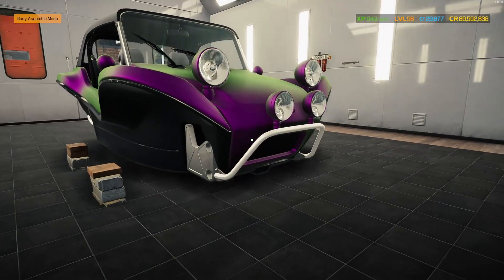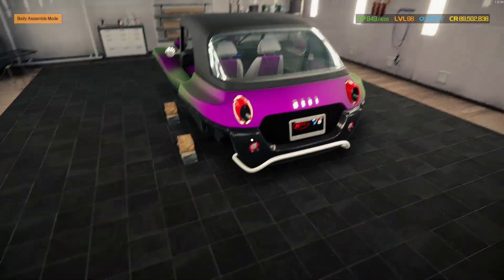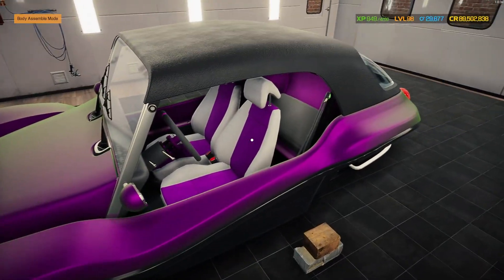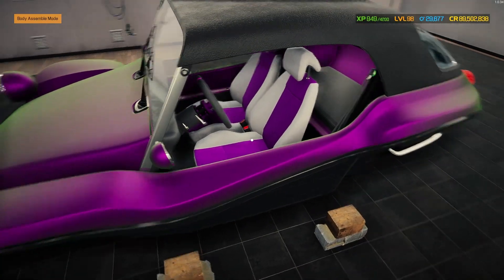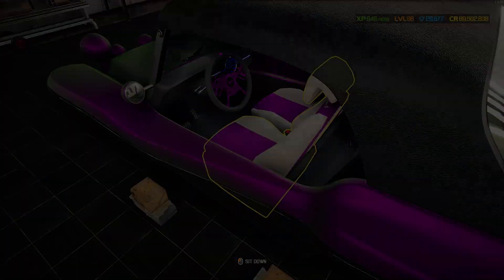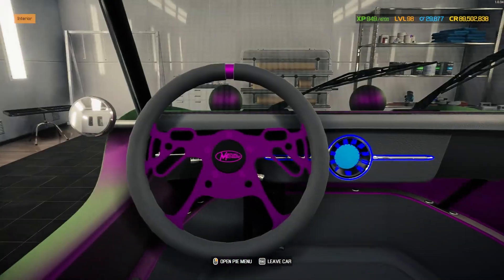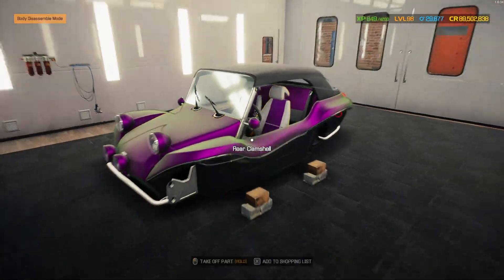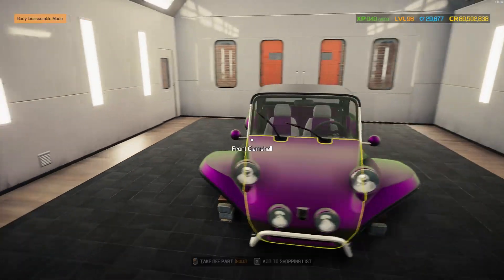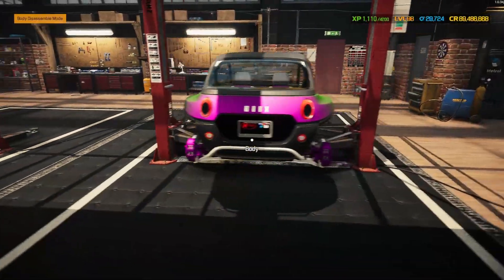The front bumper ball bar is in matte white, same with the rear one — just a few splashes of white that mix in with the seats, where we added a bit of purple to the center. A little of that purple is also on the steering wheel. Jumping into normal mode and taking a seat — the blue dials are a bit bright, but it's looking fantastic in here.